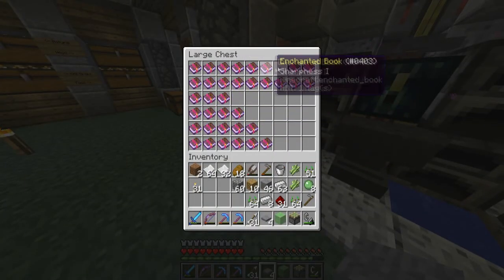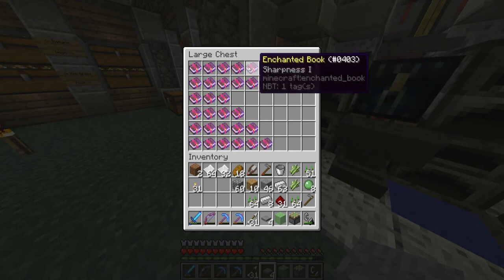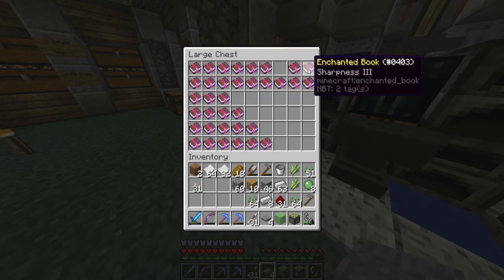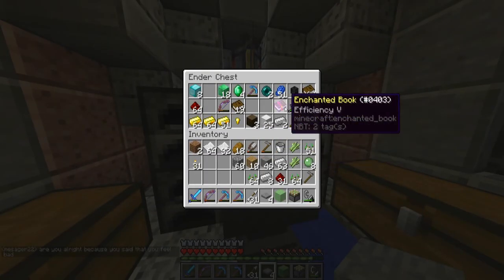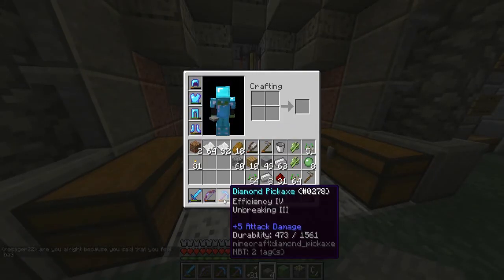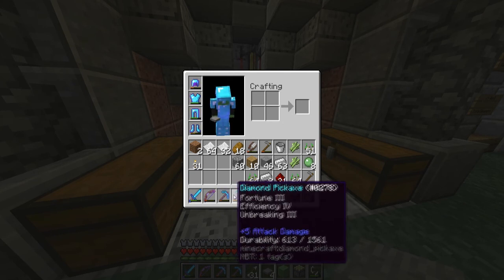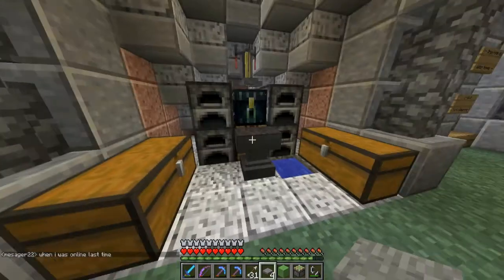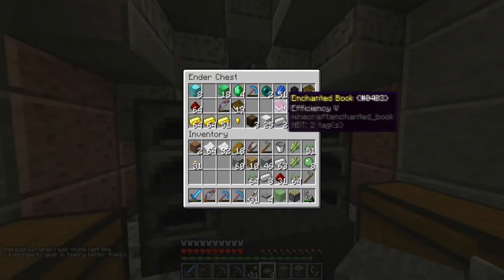You just run out of levels so quickly trying to get one type of book. I did manage to get an efficiency five book, which is good. I'm going to try and get the highest unbreaking book as well — I think it's three — because I've wasted quite a few diamonds enchanting level 30 pickaxes all the time. So I'm thinking just making books would be easier.